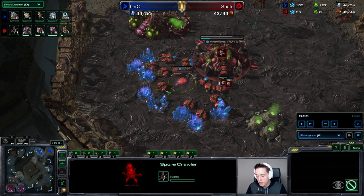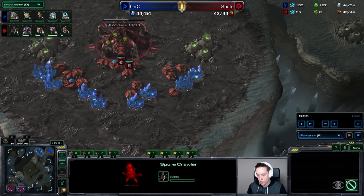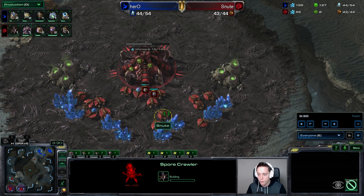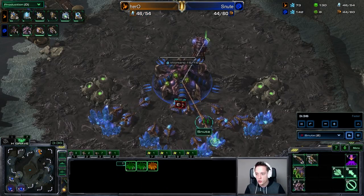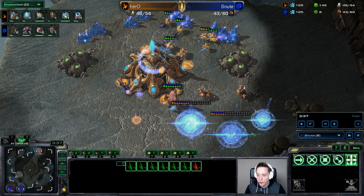So if you want to play a hyper-safe situational style, make sure to add on the Spore Crawlers at the three-minute-thirty mark, or at the very latest four minutes. He is going to do some harass here — not just to pick off workers, but also to check what buildings are up and, most importantly, to check the gases. Seeing a lot of gas would mean the Protoss player is likely going to tech up. But if you see no double gas, it means there won't be enough mineral income to support a Phoenix into Adept style, so he already starts preparing for that aggression.